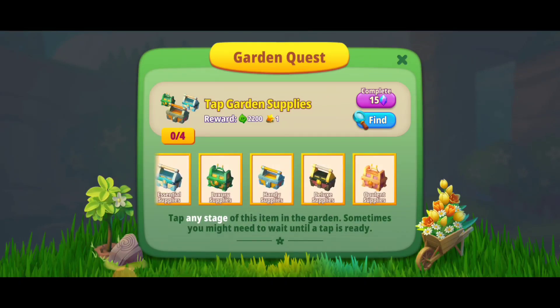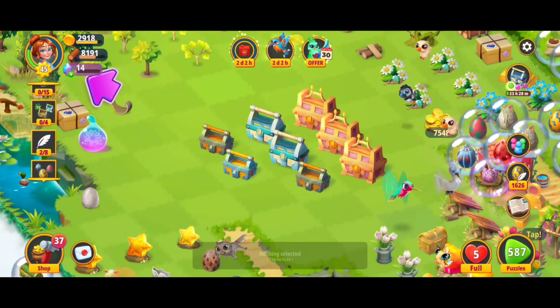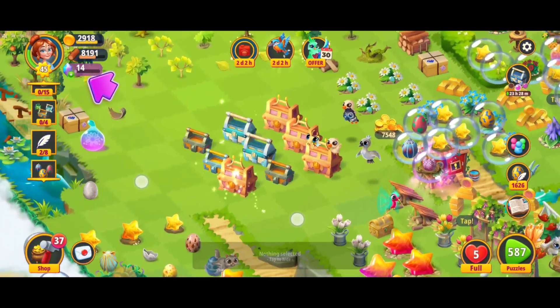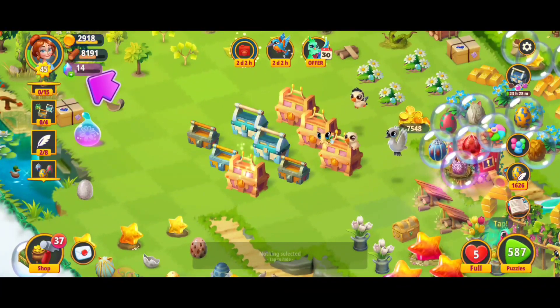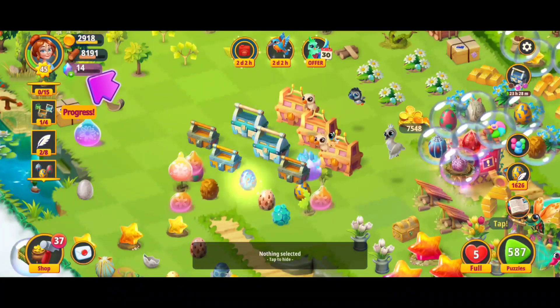Hey, what's up everybody, I'm Toasty. We're here playing Merge Gardens, and for this garden quest we've got to tap any of the garden supplies four times. I've saved up a couple of them — you get these from completing levels. You want to activate them; for example, I recently activated the Opulent Supplies which takes 24 hours. I like to make space right before a really hard level because then you get the best rewards possible.